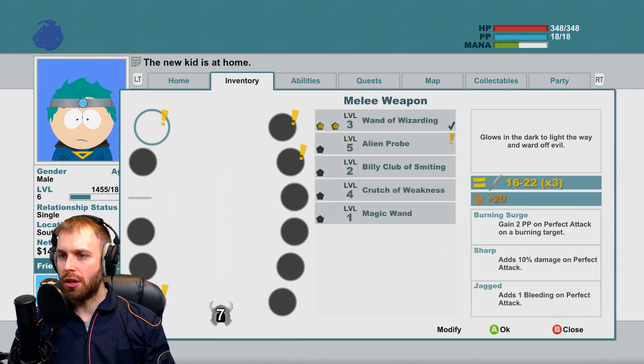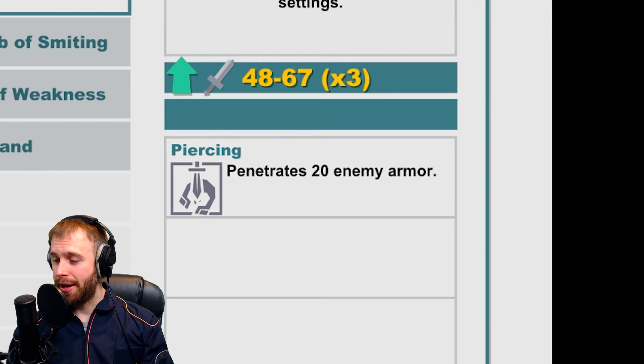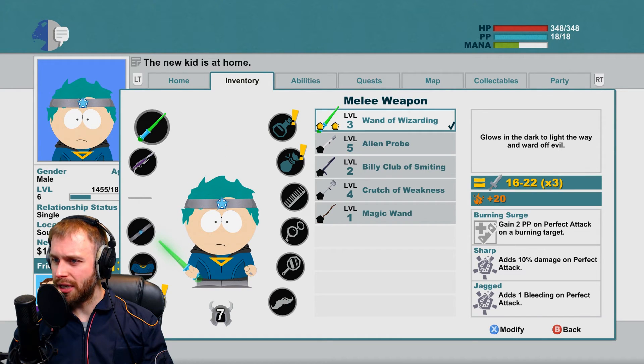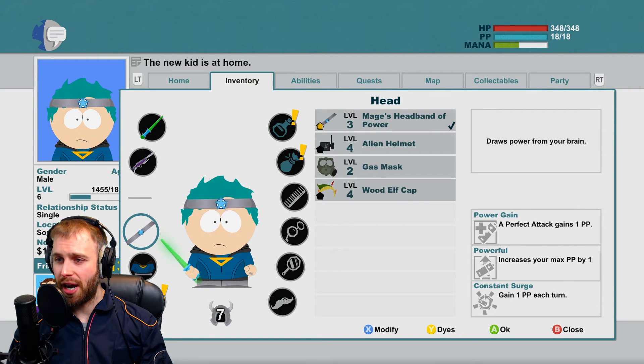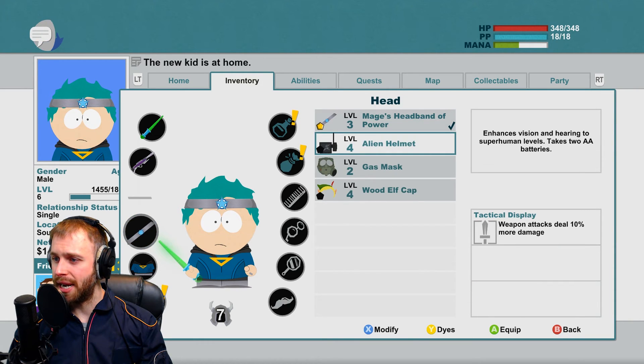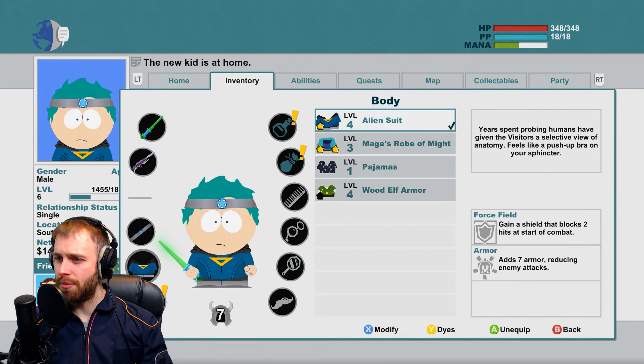It's the next day. A quick little update on our items — let's check our inventory. We have the wand of wizarding, but we also picked up an alien probe that penetrates enemy armor. I think we're gonna stick with the wand of wizarding because we gain PP on perfect attacks, and especially with burning and bleeding we have 10% extra damage. We have the alien ray gun with a shock modifier, the mage's headband of power, and now also an alien helmet that makes weapon attacks deal 10% more damage.